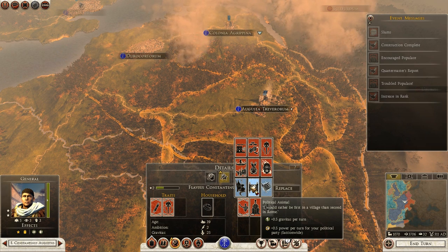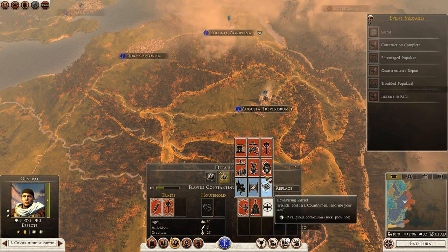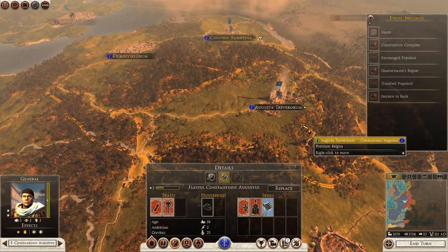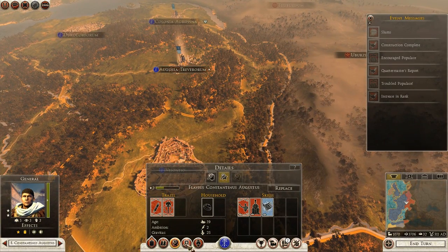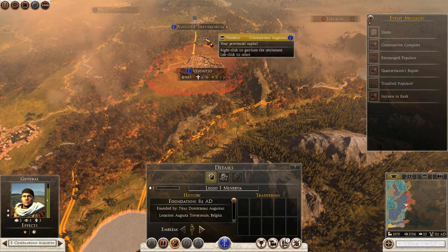I'd rather be first in a village than second in Rome. I think we'll go for Unwavering Patriot. We may as well send Constantine down on his merry way. We'll just march down there first.